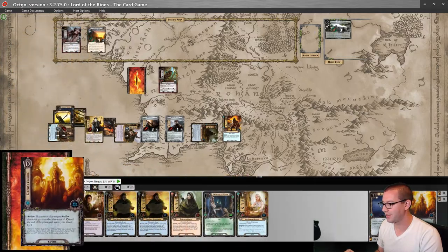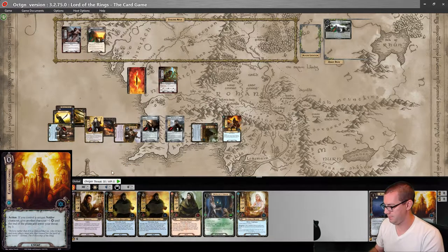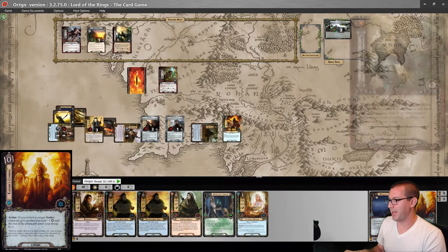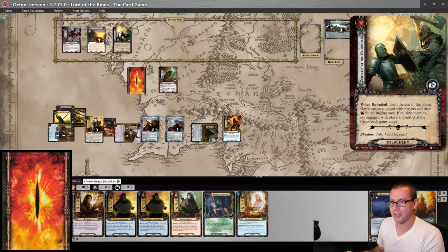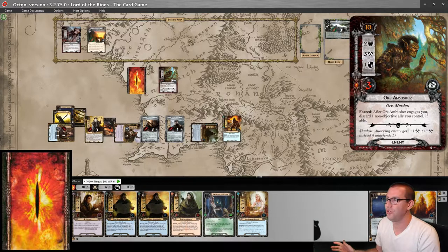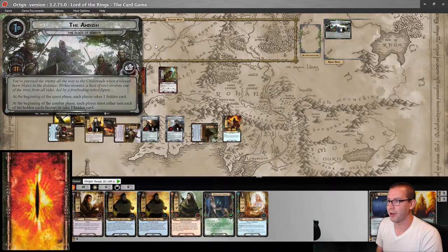Six with Elrond's Council, and my threat is back down to 30. Let's see what we get. It is a Conflict at the Crossroads — that is actually totally fine. It is two threat. Up against a total of five, my six makes one progress.